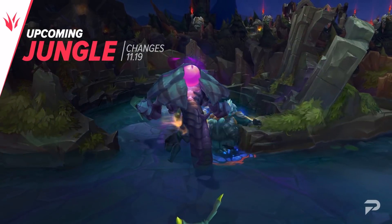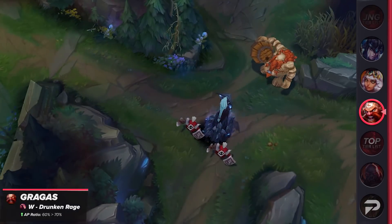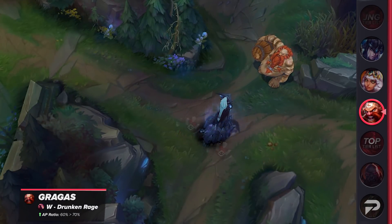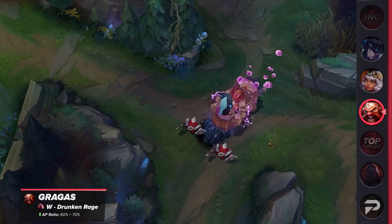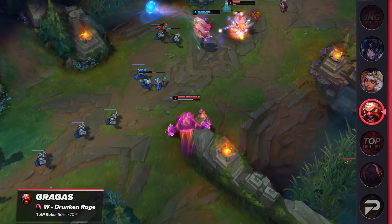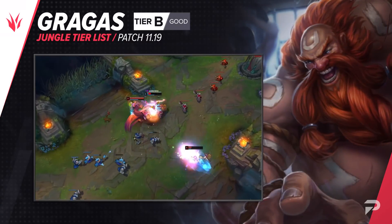In the jungle, our first buff is for Gragas. His W's AP ratio was increased by 10%. Gragas is underperforming in solo queue, and this buff should help him out in both solo queue and competitive play. AP Gragas has destroyed the competition at Worlds in the past, and perhaps we'll see it happen again. This change isn't enough to move his placement, however.